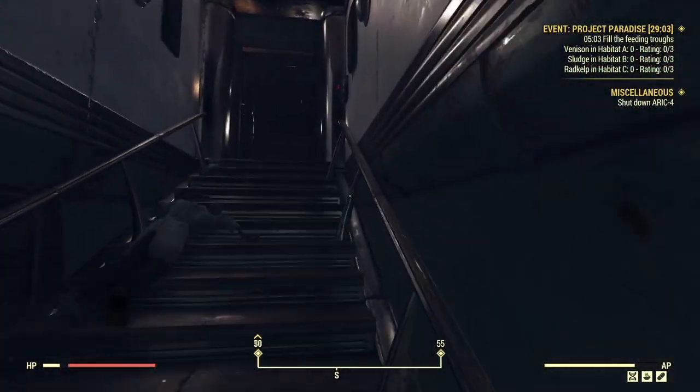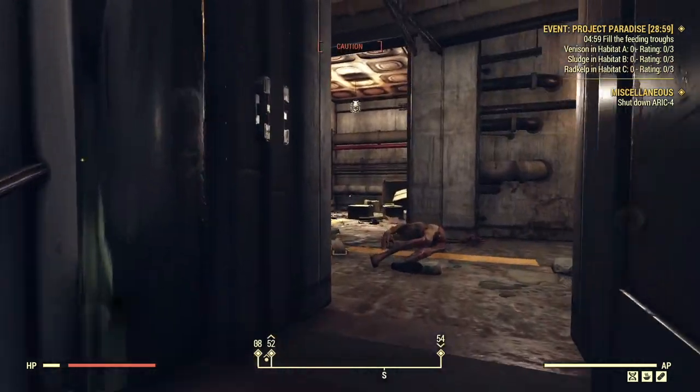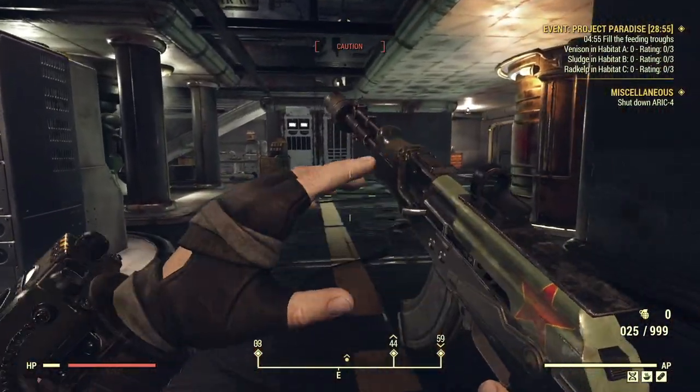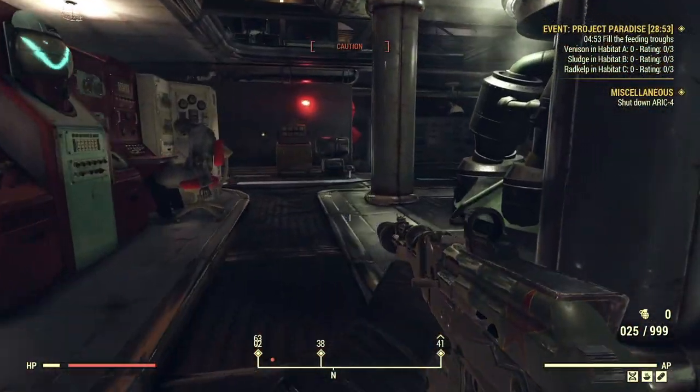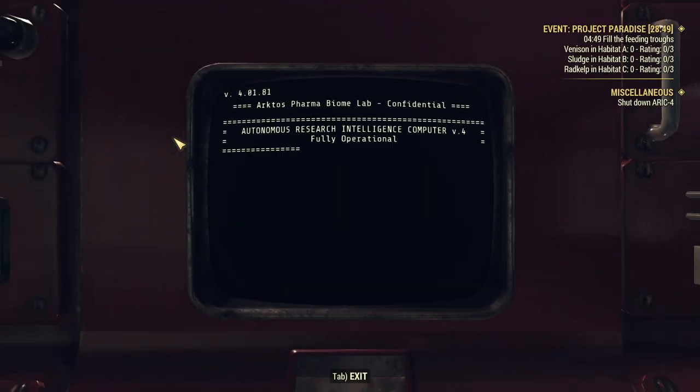Now you'll want to make your way back upstairs to the terminal where you initialized the experiment. There's still a number of threats on your way out. Just hit the button to open the door again, make your way back to that original terminal, and look for an entry titled Shutdown — you'll hear a new voice come over the PA system.